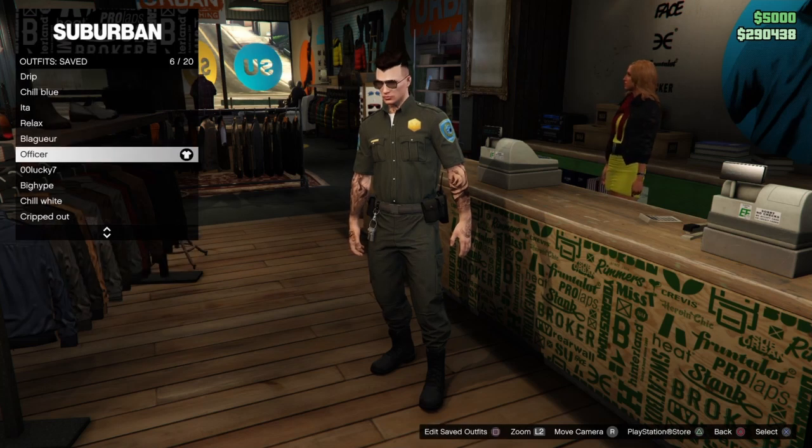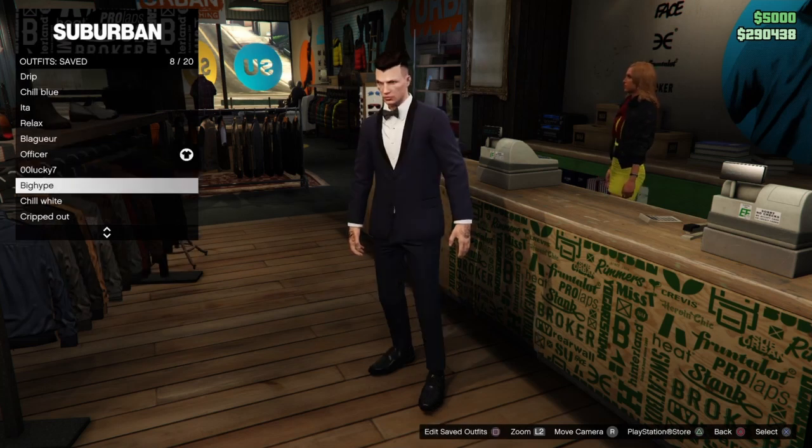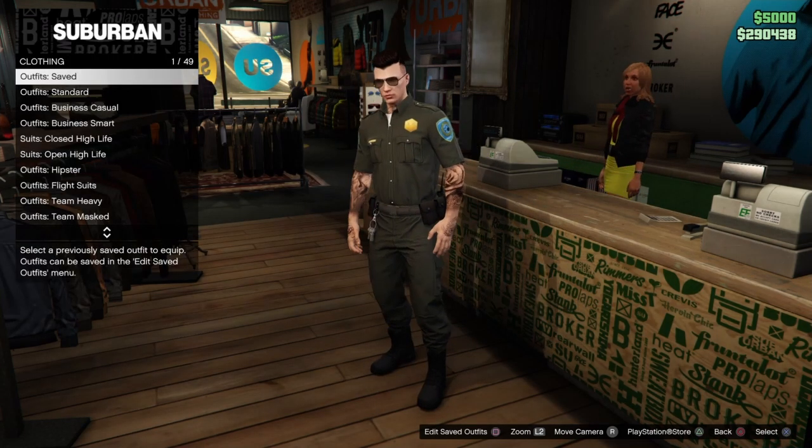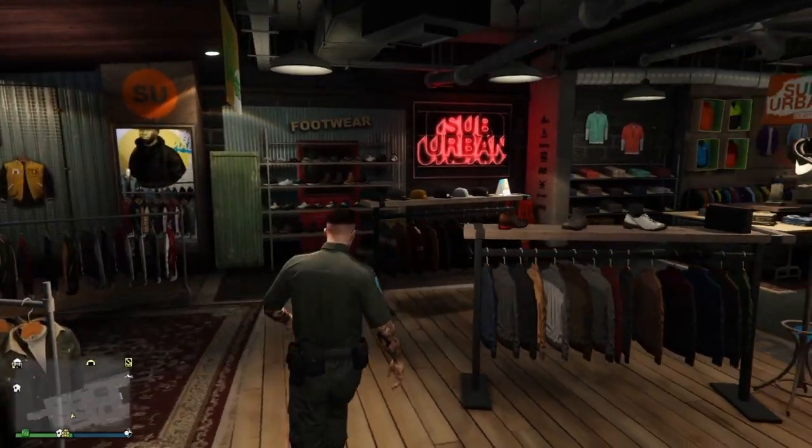I already had an officer slot saved from a previous outfit, but I just chose to save it over that one — that's why it was already there. As you can see, it's that simple: as soon as you finish the mission, just go to the nearest clothing store and save it over an outfit.